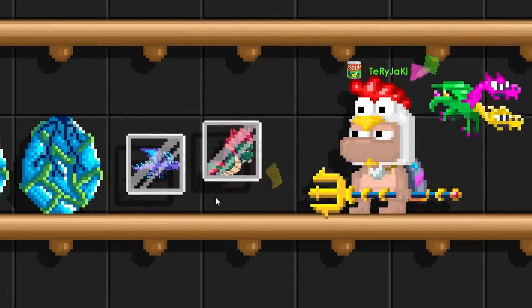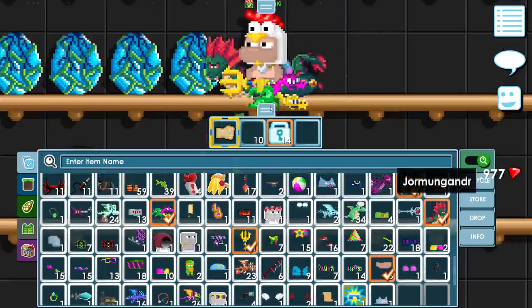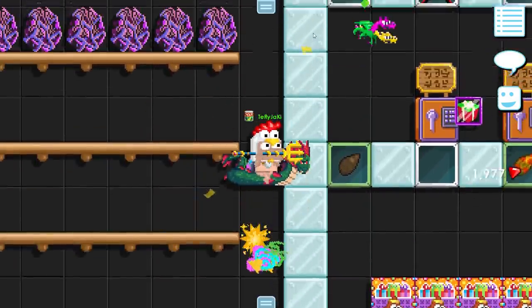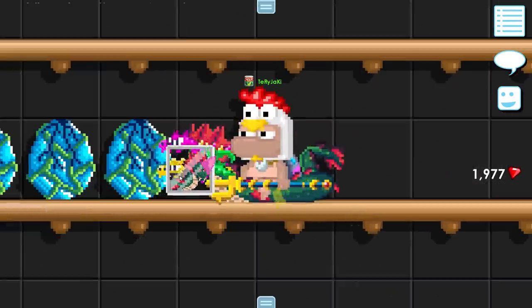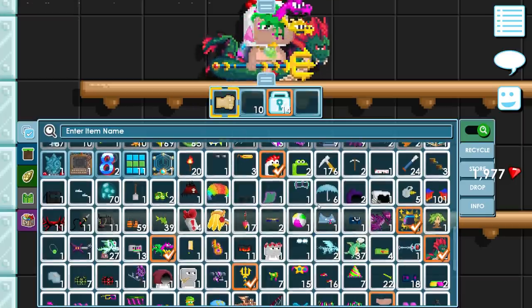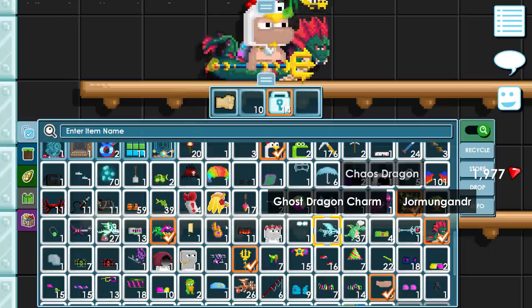Oh, that's the Jörmungandr! Hell yeah — and we got every single dragon, dude! We got every single epic drop. I don't even think I ever owned this before — yeah, I literally never got this drop before. Fuck yeah dude! Let's just speed run the remaining eggs. Oh yeah, another Jörmungandr! That's number two already. I'm not even reacting anymore when I get a good drop — I got so many already.